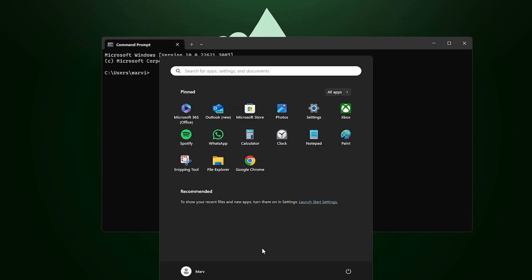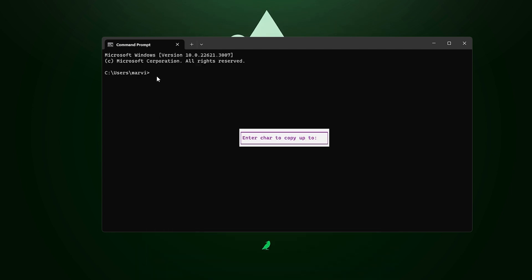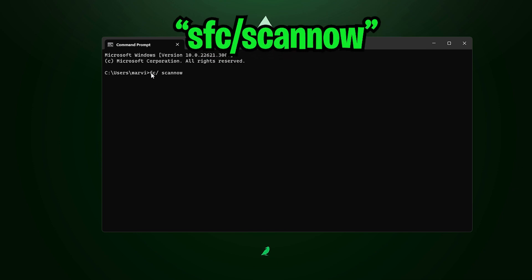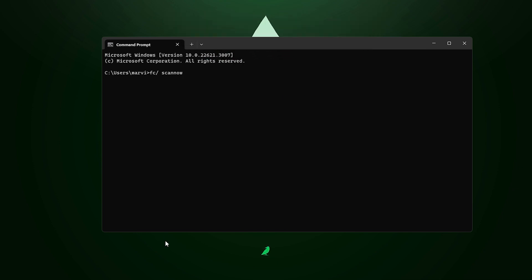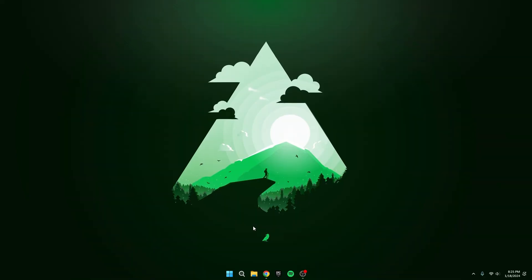For this next tip, open up your Command Prompt — make sure you run it as an administrator. Type in 'SFC /scannow.' Watch as it does a system-wide scan, looking for any corrupted game files lurking on your PC. Just let it do its thing; it'll take a bit but not forever. If it finds some messed-up files, no biggie — it's just going to patch them up. Give your system a checkup and let it sort out any file troubles.